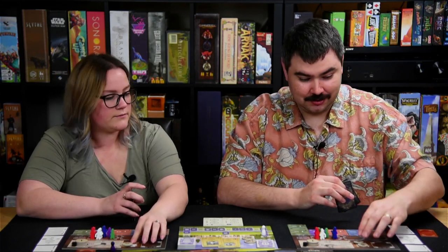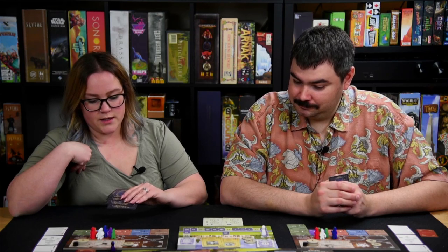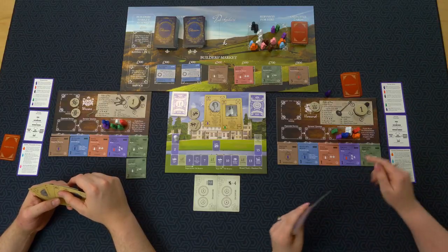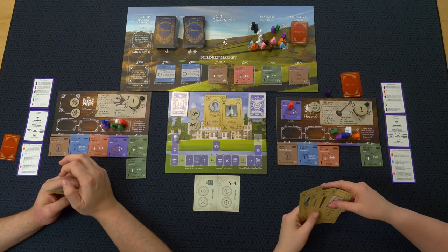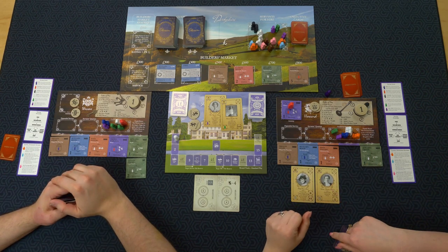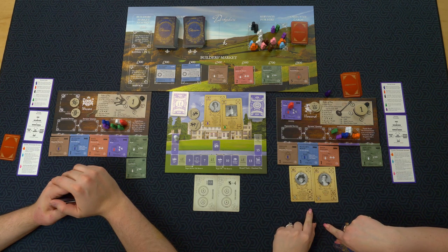I am the first player. I'm playing Wessex and you're playing Howard. I get to start with the cook and an extra tile — the tennis court. I'm going to play the front parlor, stick my housekeeper on there, and play the mother and daughter with nothing on it because I don't need to.